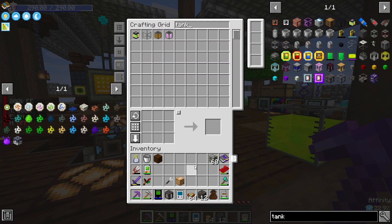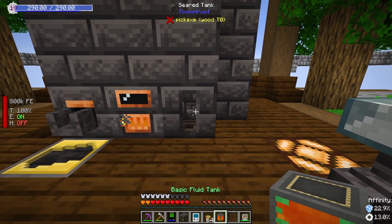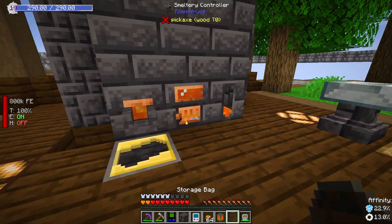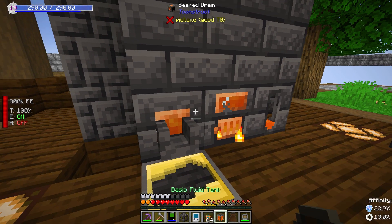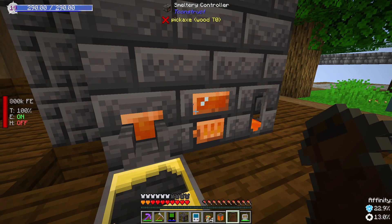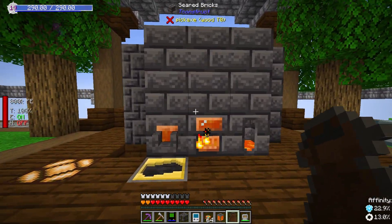We have some bucket lava — perfect, so I can fill this up. I think I can click on here and that puts lava in there. As you can see it didn't put a whole bunch, so one more. Now it has one full bucket worth, which I think is what it needs.